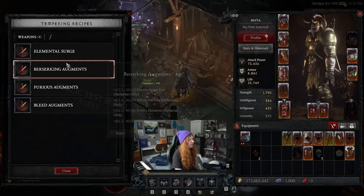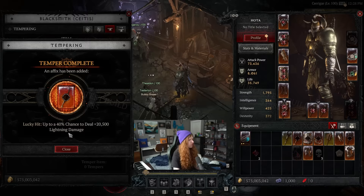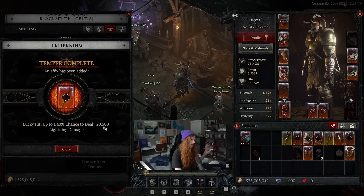One thing I noticed is you can reroll the same affix. So if you did elemental surge again, there's a chance to get lightning again. You can see from this example that it rolled higher, so this is a way to try to get a better roll of the same stat. It's a little annoying that you can roll the same stat — similar to enchanting — but not a big complaint.